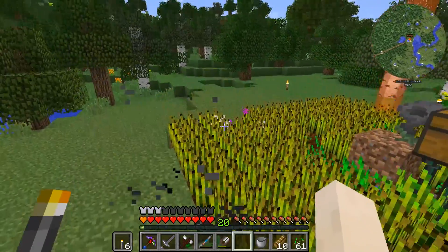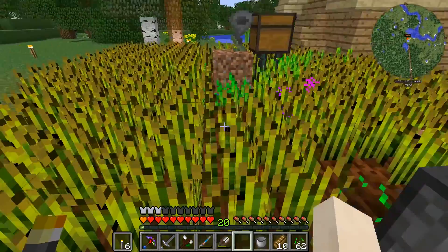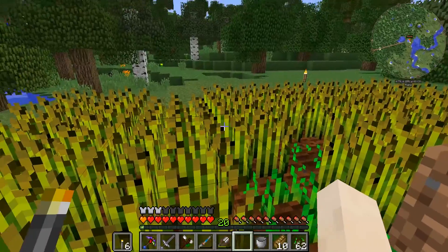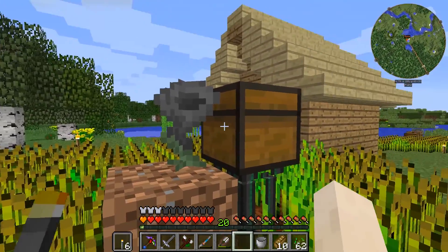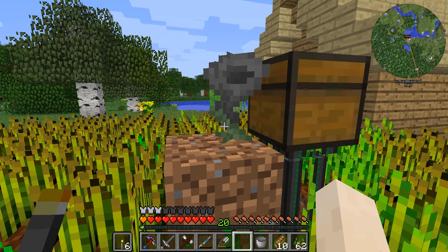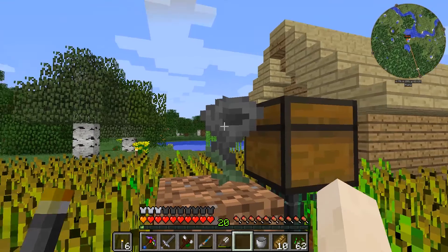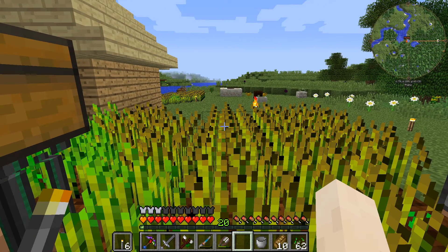You can see the white particle effects there — that's our Botania flower called a Hopperhawk picking up those items and pushing them into the chest. Now this Hopperhawk requires a little bit of a process to get. We have to do power generation and everything in Botania in order to work up to this level, and that's what this episode today is going to be about.